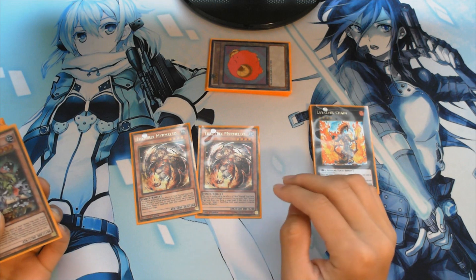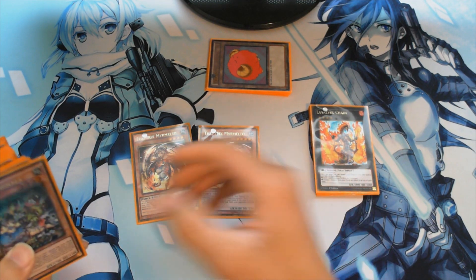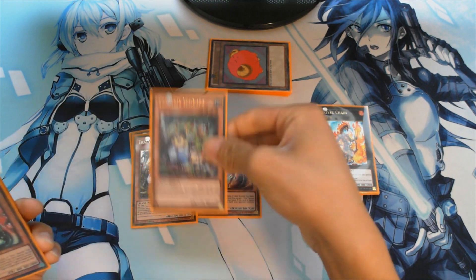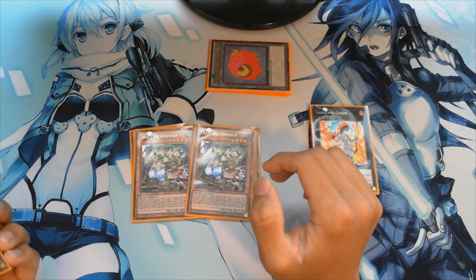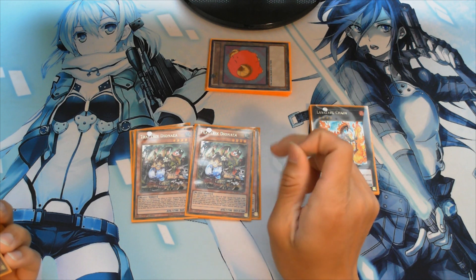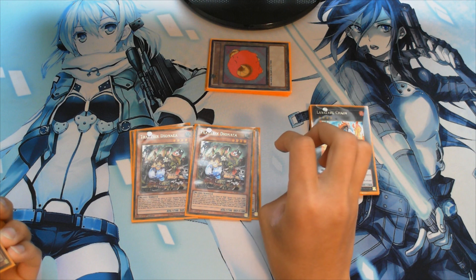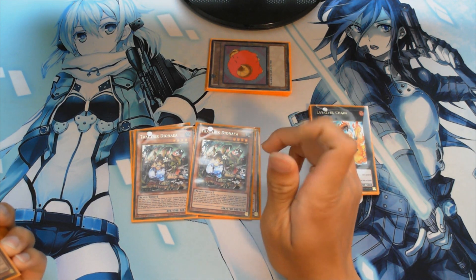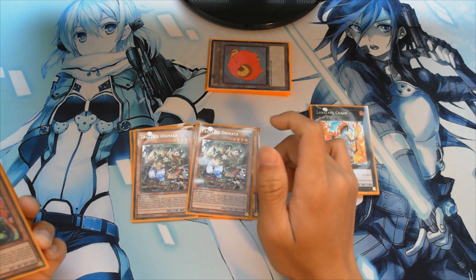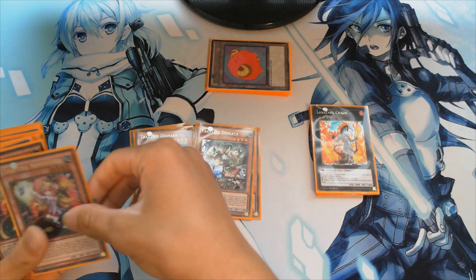Also when Mermelo is special summoned you can destroy a spell or trap card your opponent controls, which is pretty cool. Next we're running Trap Tricks Dionia. This card will special summon your Trap Tricks cards from the graveyard, which is really nice. When you normal summon it, it automatically special summons one Trap Tricks monster from your graveyard. Also when special summoned, you get a Hole trap card from your graveyard — really cool for reusing Bottomless Trap Holes.